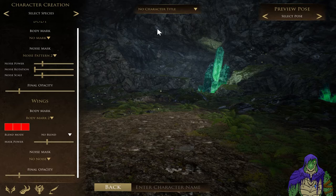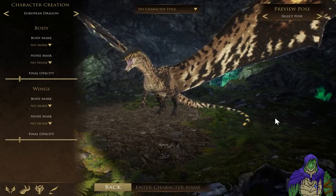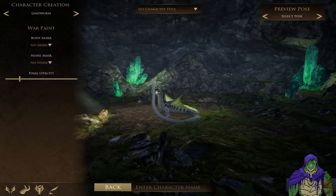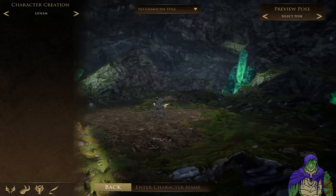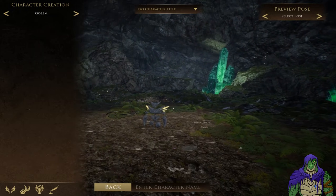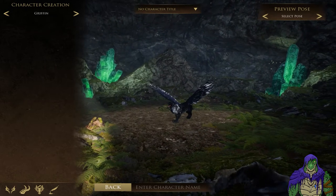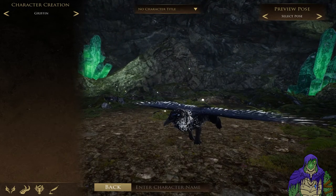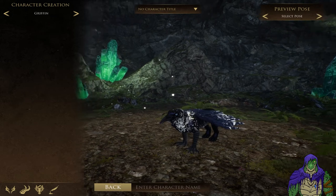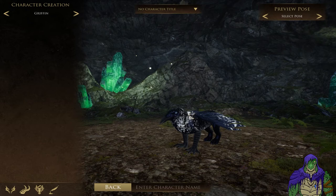Now, there are a couple different species. There's the European Dragon, the Lindworm, the Golem - this little elemental looking guy - and the Gryphon. We'll start with the Gryphon. Up in the upper right hand corner, there are different poses you can switch between, so you can have a T-pose or a more casual pose while you're decorating it, so you can see what he's going to look like in different styles.